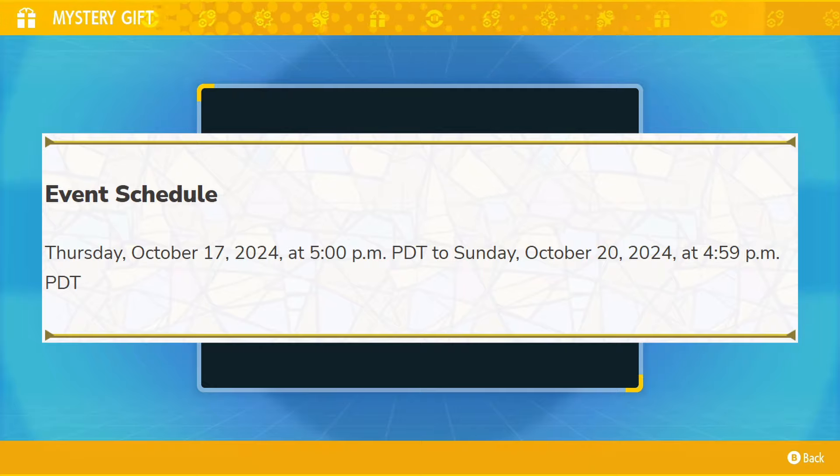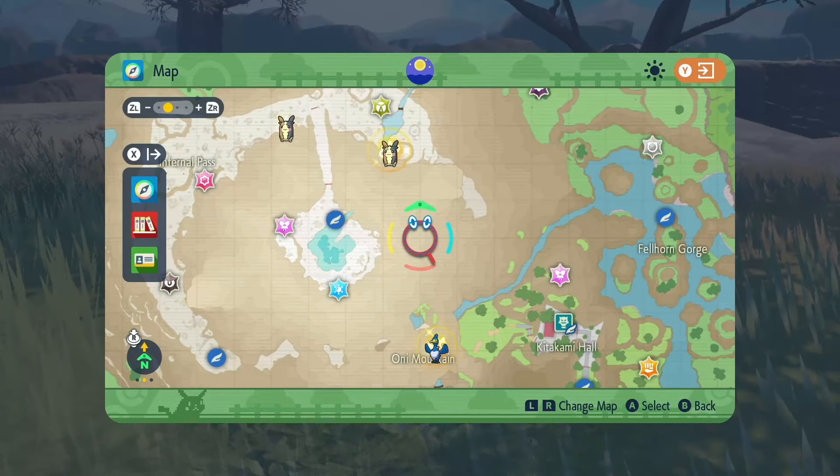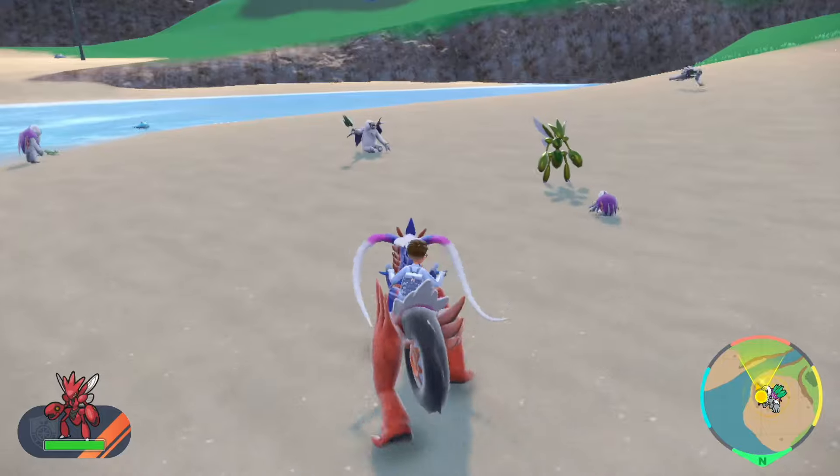With this Mass Outbreak event, the Mass Outbreaks unfortunately do not have higher shiny odds or any special marks, but you can find Oranguru and Passimian Mass Outbreaks in Paldea, Cramorant and Morpeko Mass Outbreaks in Kitakami, and Alolan Sandshrew and Alolan Vulpix Mass Outbreaks in the Blueberry Academy. So yes, you do have to own the DLC to fully experience this Mass Outbreak event.